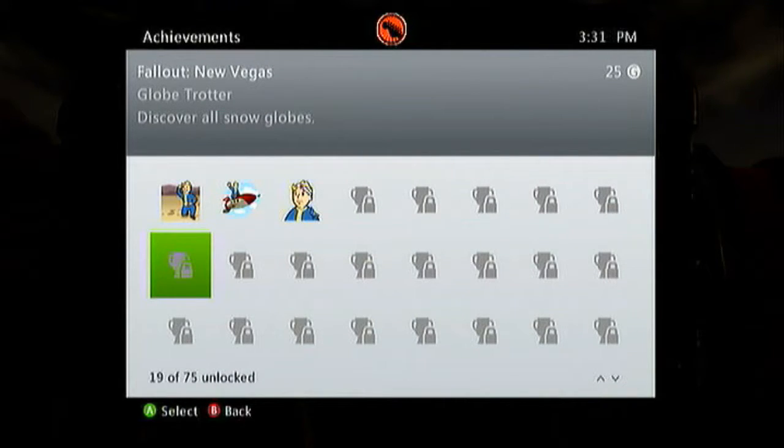Hey guys, what's up? XO Vegas Storm here with Guides for Us All, and today I'm going to bring you an achievement guide in Fallout New Vegas for Globetrotter — that's for discovering all snow globes. This is going to be a pretty in-depth guide. There are seven snow globes. Let's go ahead and get started.